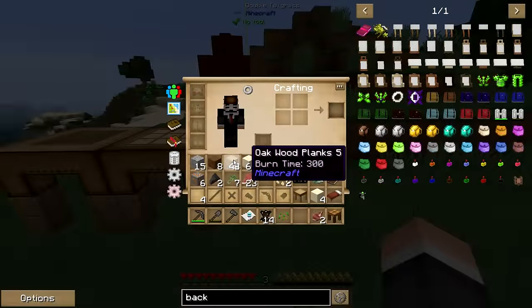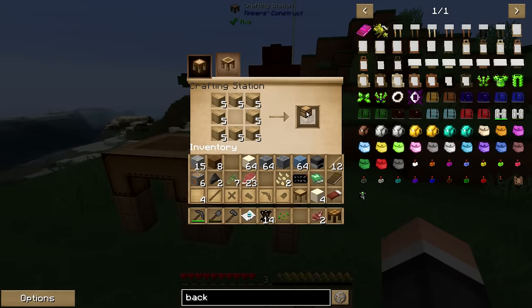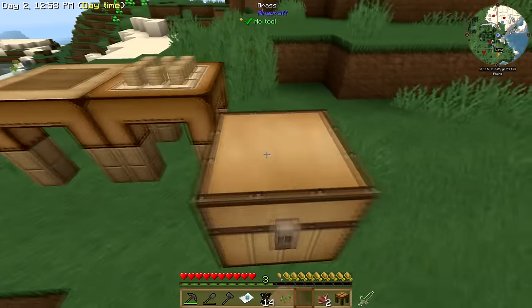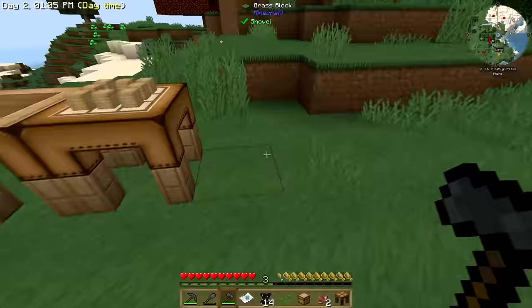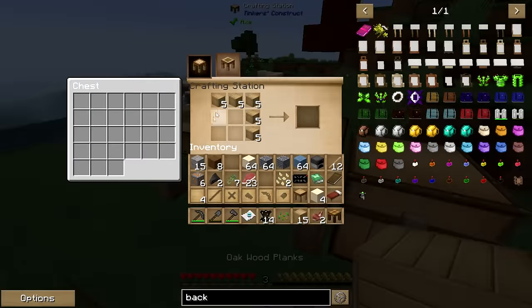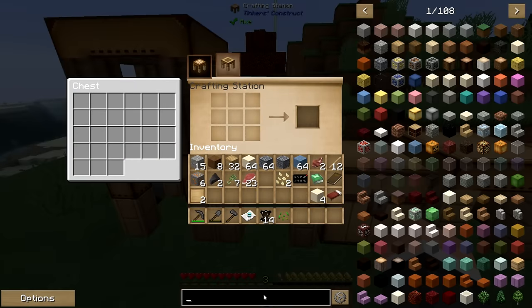I guess a crafting table — it'd be nice to have a chest. That is totally not where I want it. The only thing I have a little lack of... well, I got trees right there. Okay, I guess this will do for our starter area. We can make grout, so let's look at that.